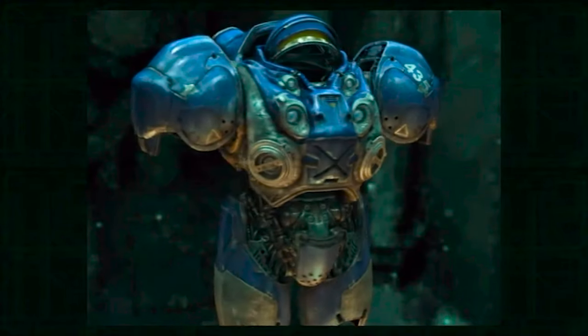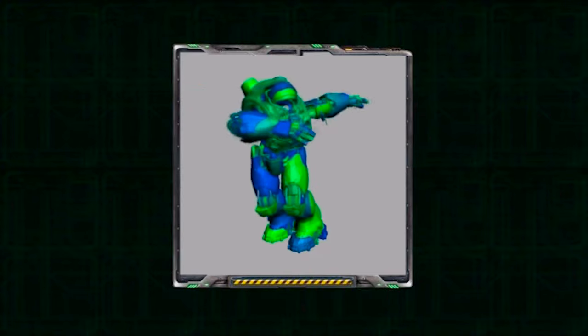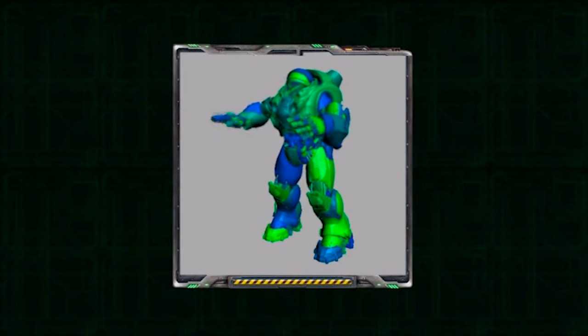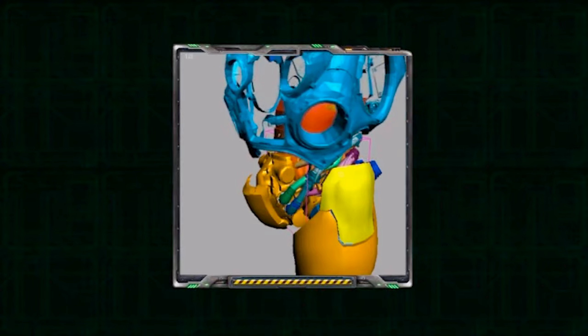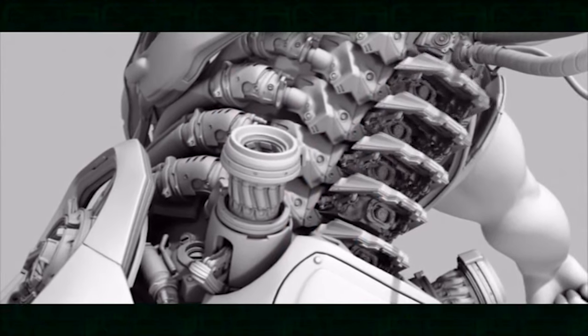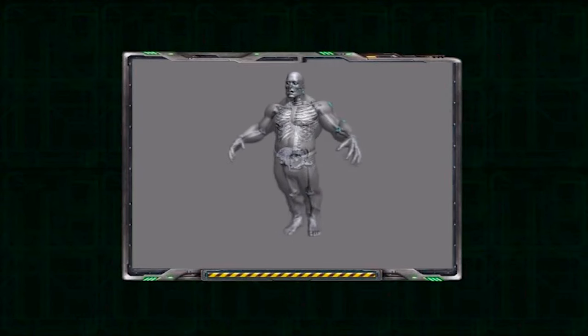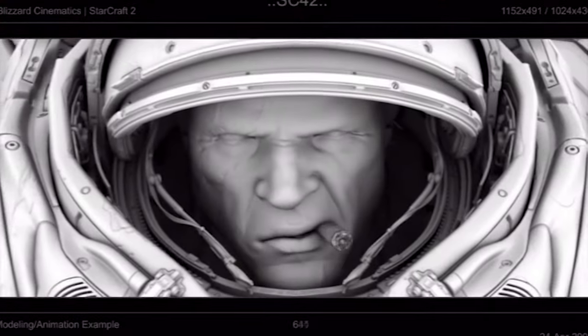Rigging is the process of hooking up controls to our characters that allow the animators to move them through the scene. One of our more complex rigs built for the cinematics was the armor suit for the Marine — you see them in the intro and all throughout the rest of the cinematics. There were many controls, over 200, to articulate everything from the arms and face shield down to all the little vents on the back. That presented a unique and difficult challenge to keep everything together and rigid while still able to give the performance the animator was looking for.